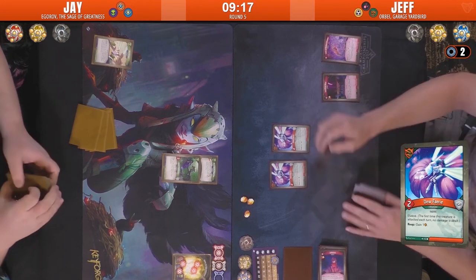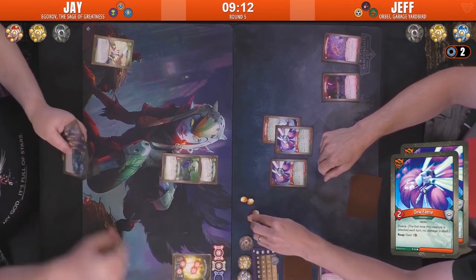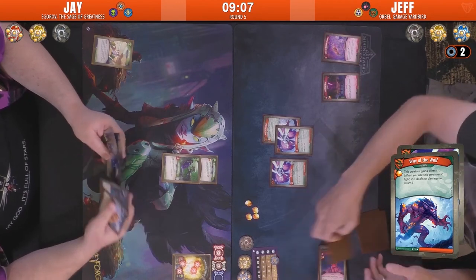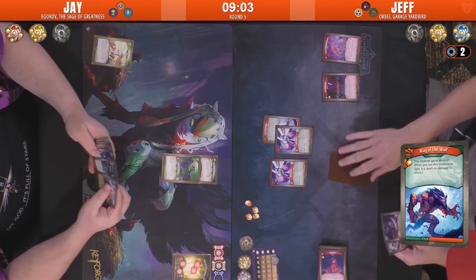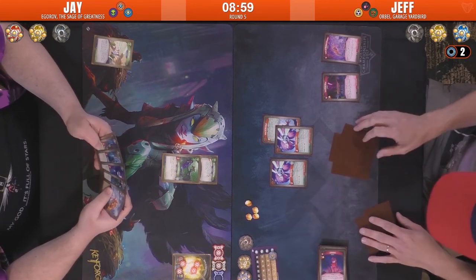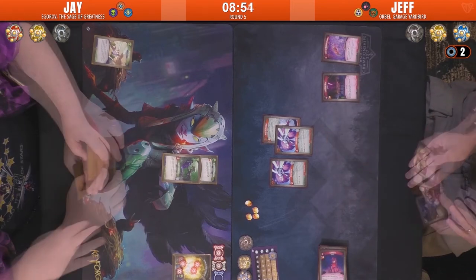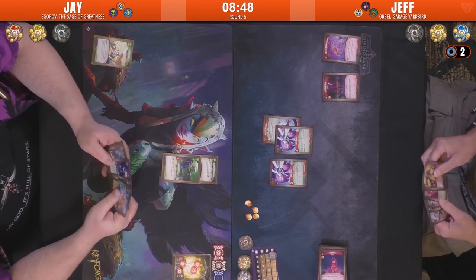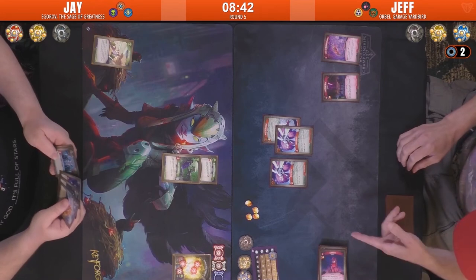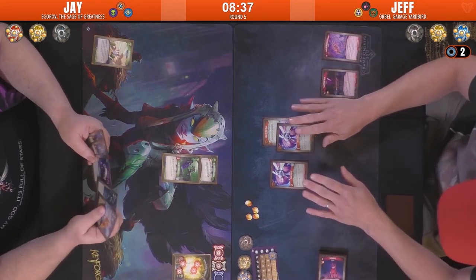We've got Double Dew Fairy on the board with no options to deal with that. I don't believe Jay has any out-of-hand kill cards — Poke is not going to do it. That is an easy four Amber. If I'm not mistaken, Jeff was still holding the Key Charge — but he might have discarded that. He's got, theoretically in his archive, ammo for his Mother Gun. I did see Jeff draw a Poltergeist, so he can actually get rid of that Mother Gun if he's really worried it's going to be a threat.